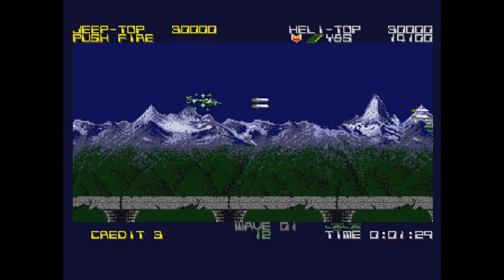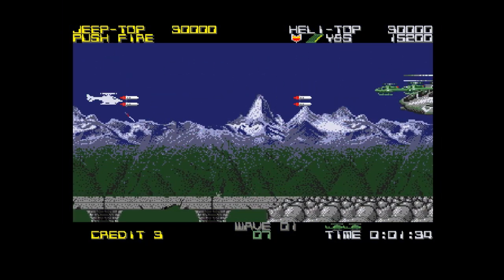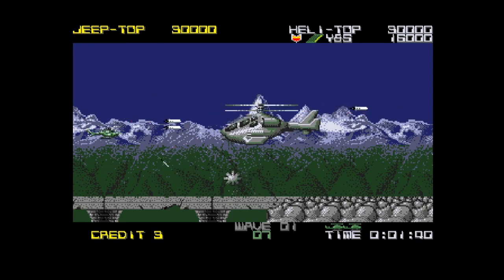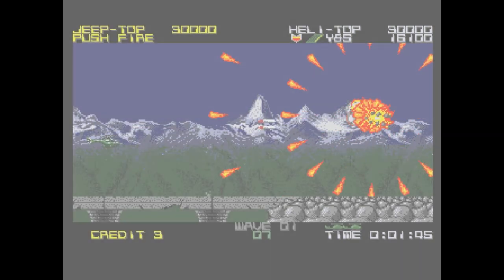Shooting an energy shield will do the same thing. Just going up to the end-of-level boss here — that helicopter looks like a fish to me, it always has looked like a fish, I don't know why.